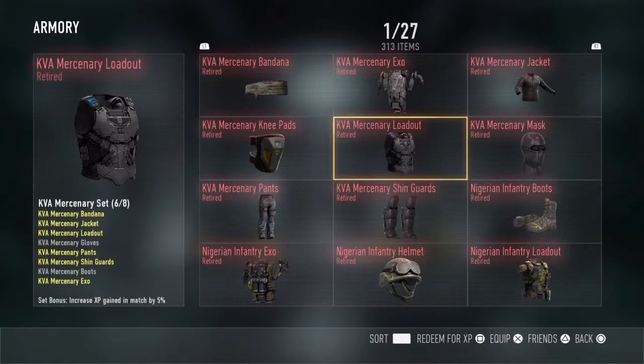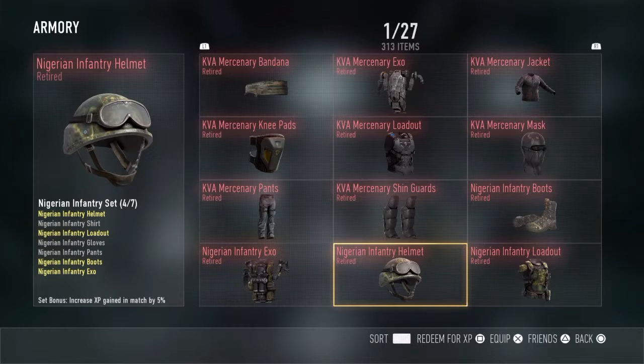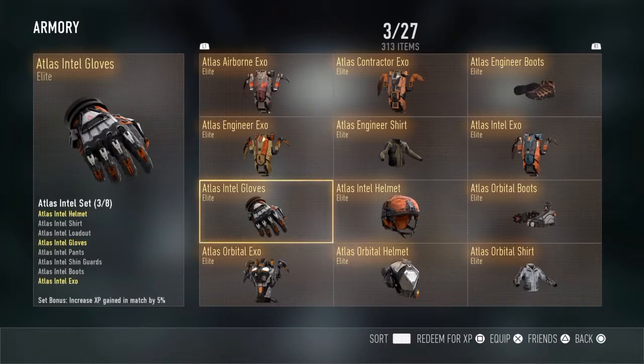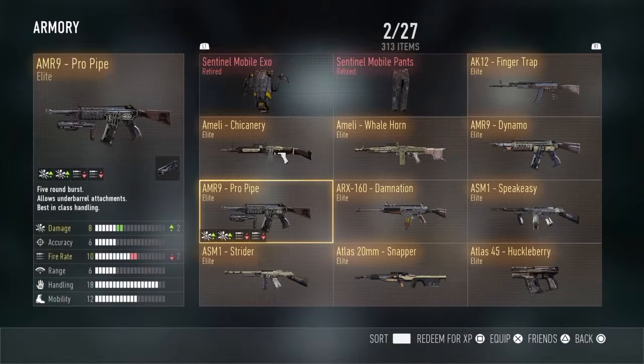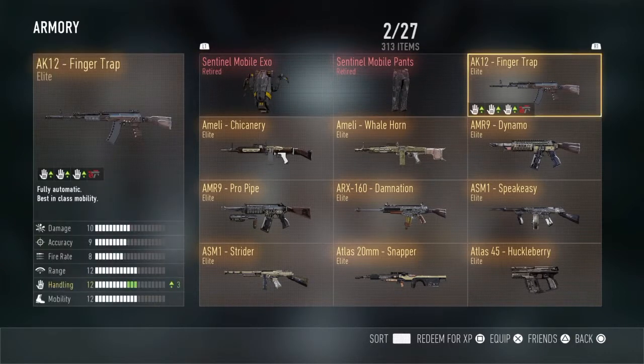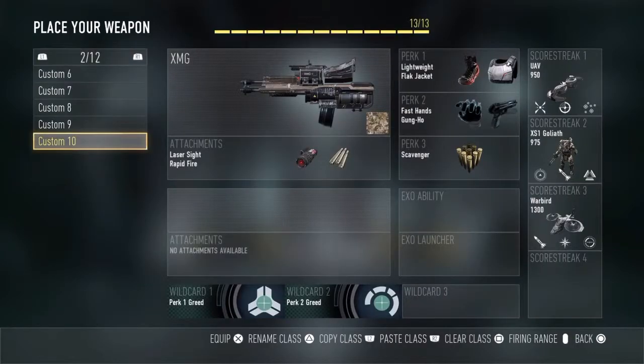I'm missing two gloves and boots of the Mercenary set, so I won't be able to complete that. For Infantry I'm only missing three pieces. I want to collect every intel — I tend to only get a whole set of each one: Intel, Sentinel, Mobile. Anyway, let's go back to the Gun of the Week.